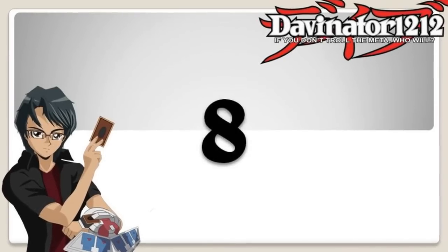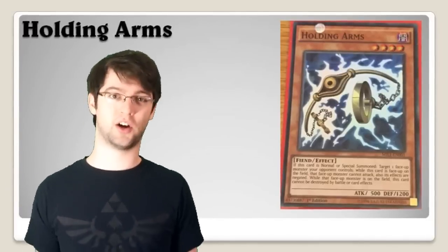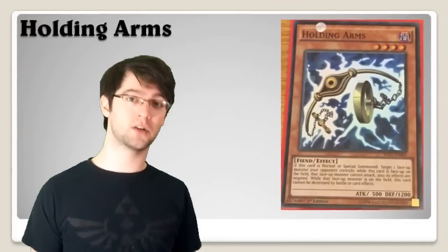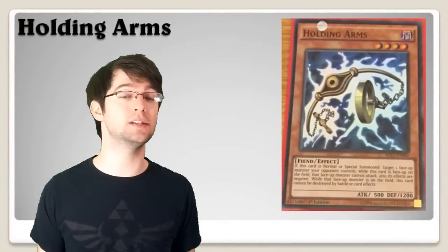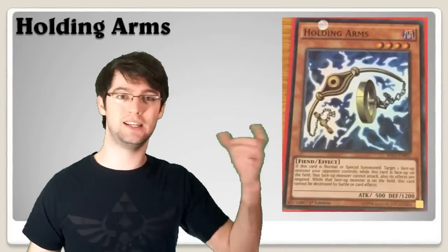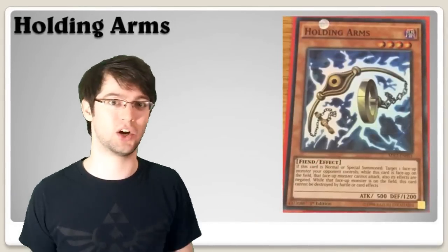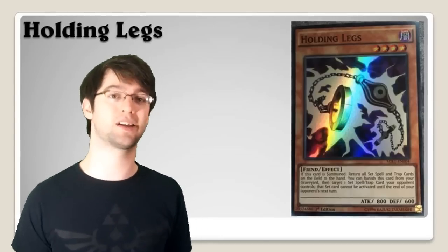Number 8: Holding Arms. This is a neat little monster — another Marik card. When it is normal or special summoned you can target one monster: its effects are negated and it cannot attack. As long as that monster is on the field, Holding Arms can't be destroyed by battle or card effects. It's like a mini Giant Hand or Fiendish Chain — a neat little card.